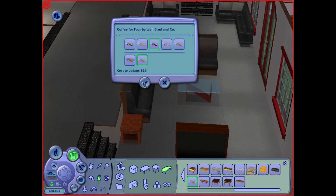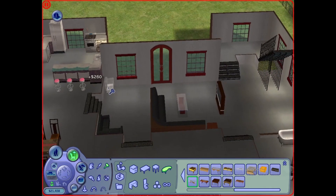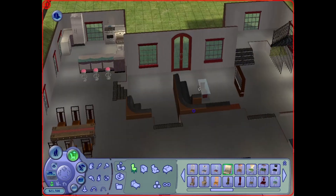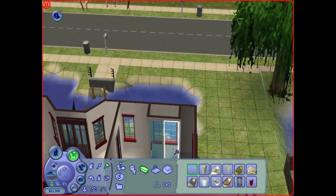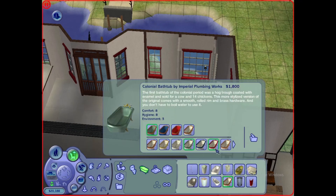I decided to go with these booths instead of the couches. It has this shell on the outside and I like that it adds almost a half-wall feeling, so I used that throughout the main sunken living room.